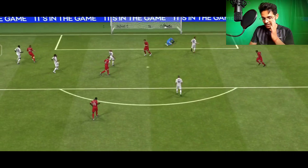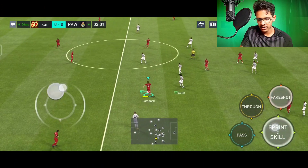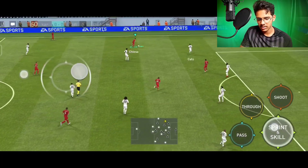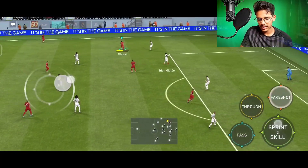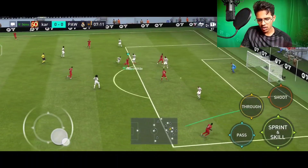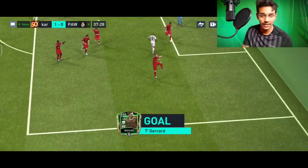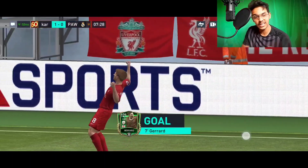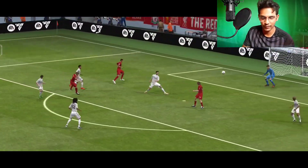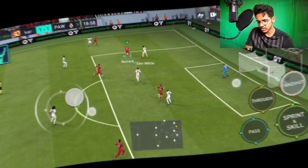Fake shot, ball straight forward to Gerrard and then towards Kiaiza who is running. Gerrard is there - can he shoot? That's an amazing goal! He stuns the defender and that was a nice shot. He stunned the defender, so overall Gerrard yes, he can dribble.